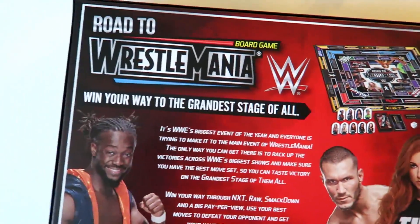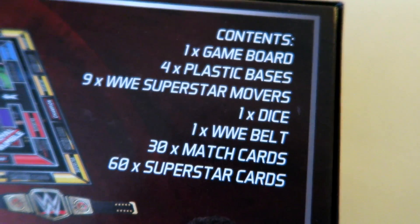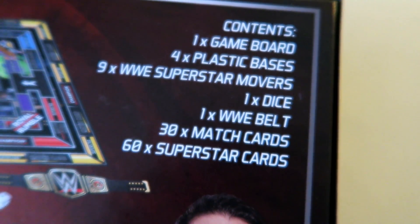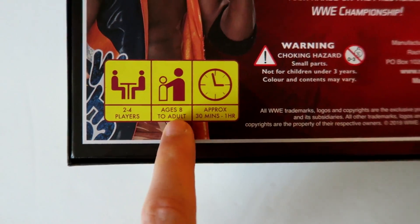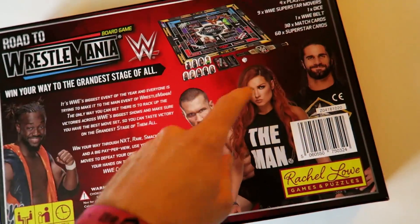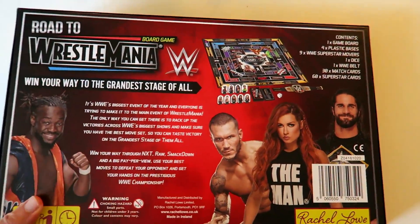Let's flip it over and take a look at the back. In here we have a board game, four plastic bases, nine WWE superstars, a dice, a belt, match cards, and superstar cards. This game is for two to four players, ages eight to adult, and it takes around 30 minutes to one hour to play one round.